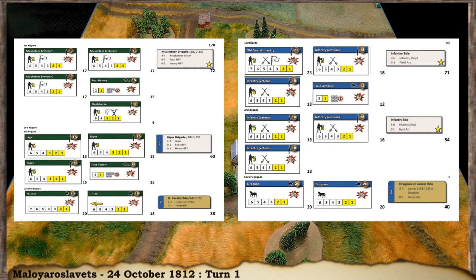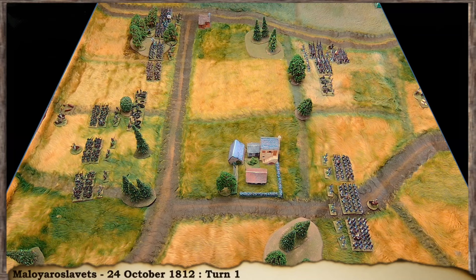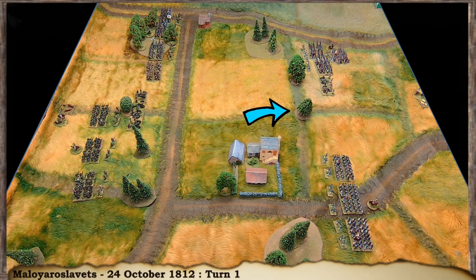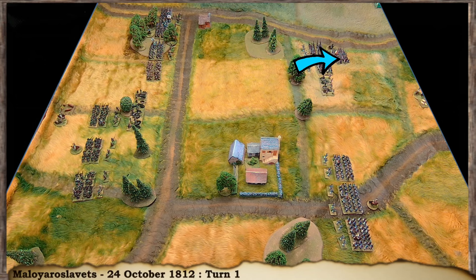Let's get started — I'll come back after deployment. So this is deployment. On the French side we have one brigade here and another brigade here, with some artillery that has taken advantage of being positioned on the hill. I've got a skirmish screen out but they'll probably get removed since skirmishing is abstracted in this game. Brigade commanders are just there to mark where the brigades are. One French brigade has three battalions, and on the other side there are another couple of battalions plus a battalion of Guard.